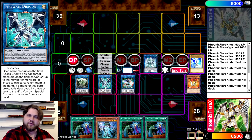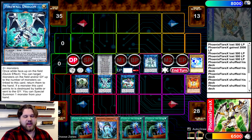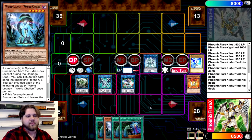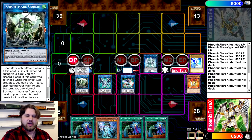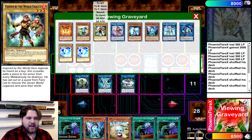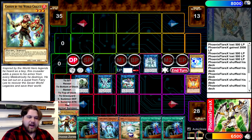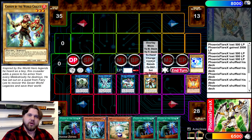Now you get to trigger Firewall's effect to Special Summon from your hand again, because the Herald of the Orange Light that you summoned next to Firewall left that zone. That gets to trigger as Chainlink 1 because we have a confirmed monster in our hand. Then you're going to Chain Firewall's effect to add two cards from your graveyard back to your hand, because you have Ebe and the Goblin both co-linked with it. So you're going to add back Eva every time — Eva comes back to your hand every single time in this combo sequence. And then add back any Vanilla.